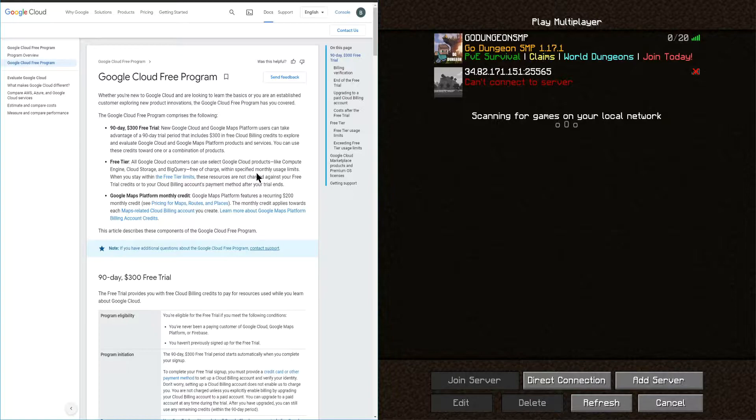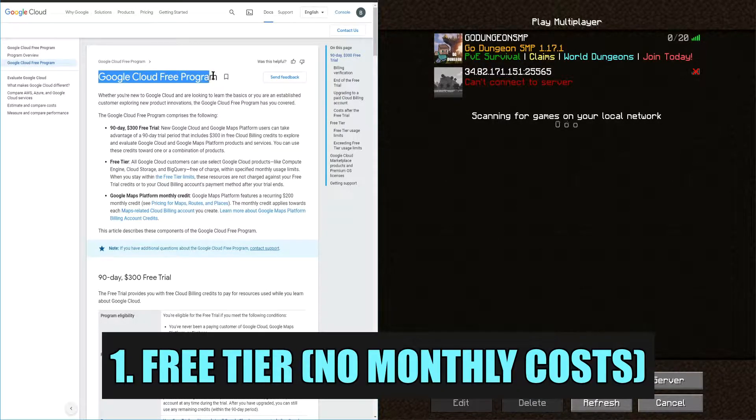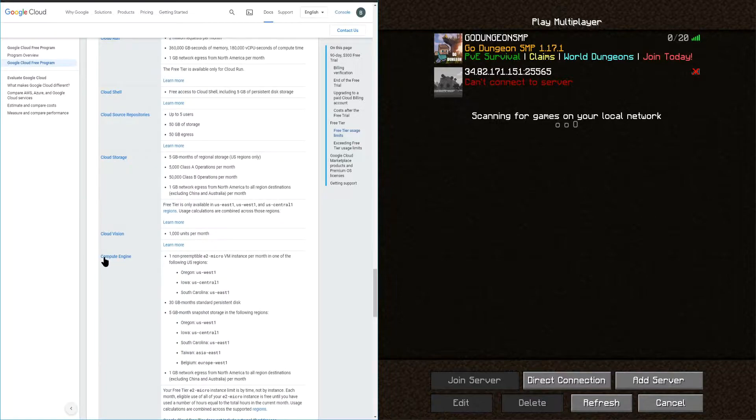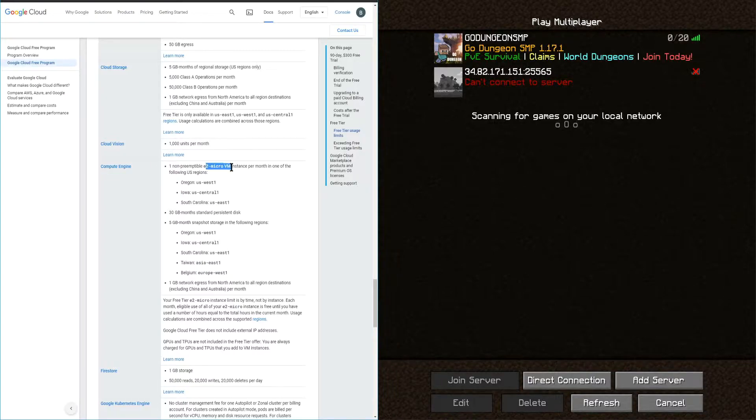Let's get into the video. Google Cloud has a free program — the free tier gives you a few areas where you can set things up. The compute engine is where we're going to be setting up our virtual machine. These e2 micro virtual machine instances can be set up in Oregon, Iowa, or South Carolina — so west coast, central, and east coast. You get 30 gigs of standard disk, which is plenty if you're just playing with friends, as long as you're not loading it up with dynamic map, Chunky, and building out a gigantic world. You also get snapshots — five gigs of storage across east coast, west coast, and central, completely for free.